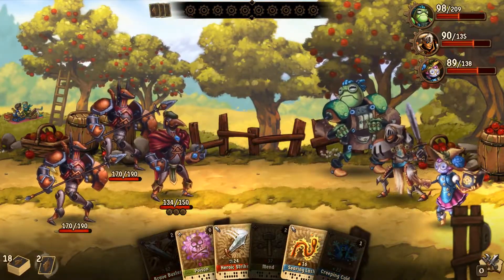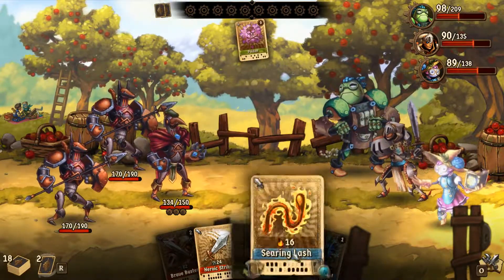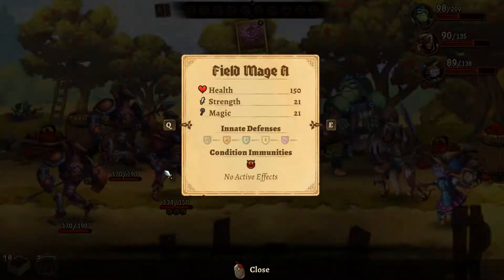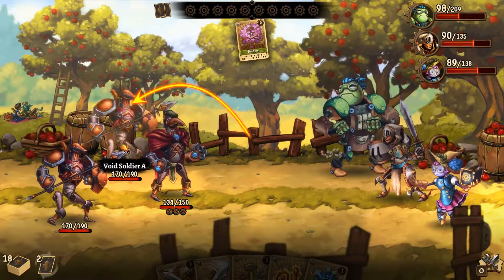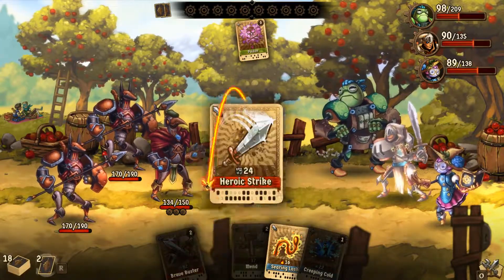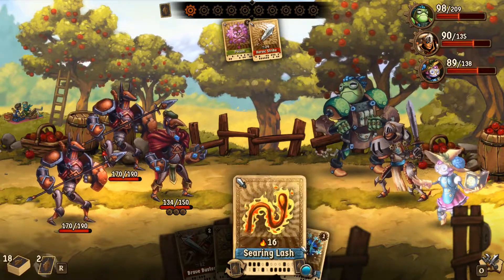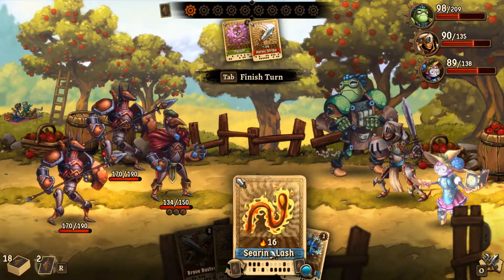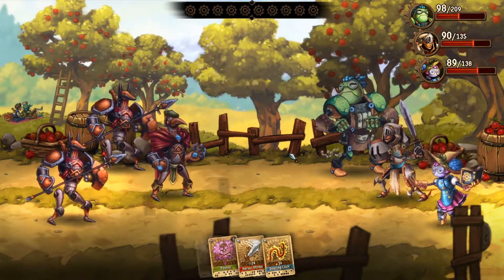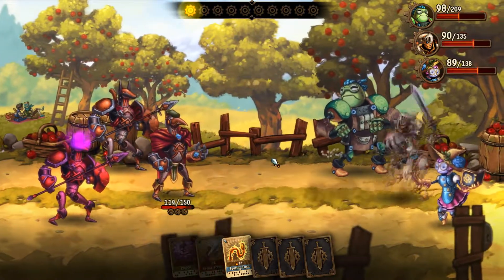How much damage did you guys take from that? Not much. So, poison? I don't remember — do I know if you're weak to anything in particular? I think you two are weak to lightning. Don't have anything for that yet. Well, let's just use that. I don't think frost would do much good for us right now. Kind of want to save it for some stronger attacks.